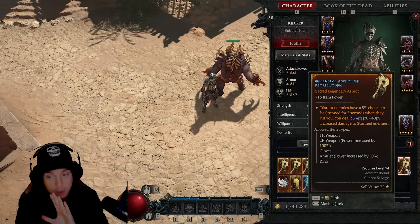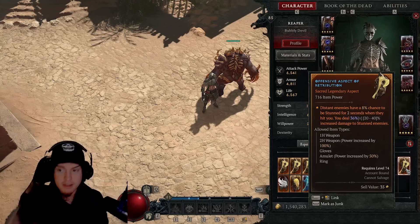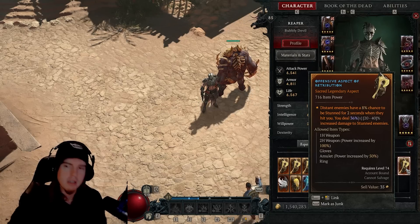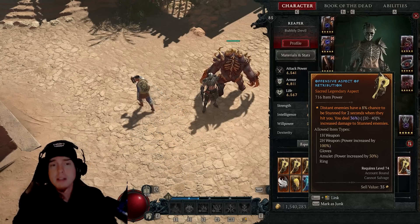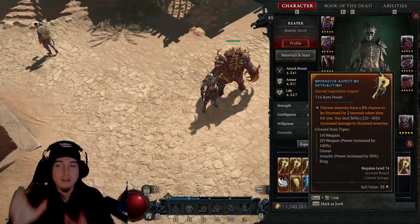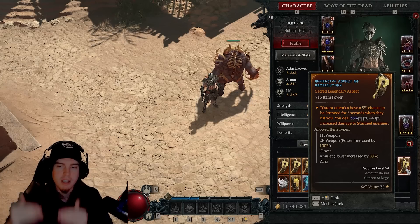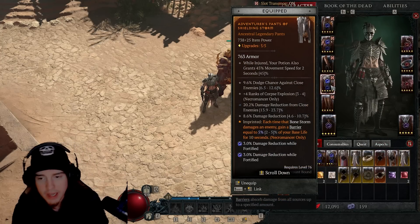The Aspect of Retribution gives distant enemies an eight percent chance to be stunned for two seconds. The big thing is increasing stunned enemy damage — that's a flat damage increase of up to 40 percent for any stunned enemy. Every time we hit with Corpse Tendrils we're stunning those enemies, and we can stun with any darkness skill. This not only provides some survivability from stunning distant enemies but also gives us that additional DPS if we don't have Hail from Below.